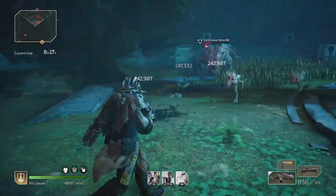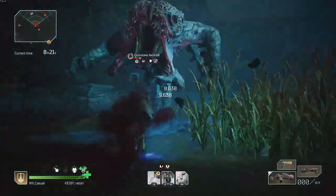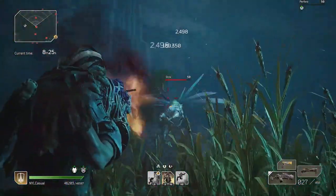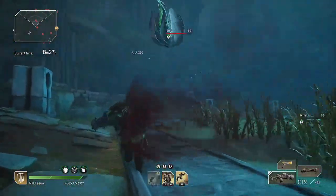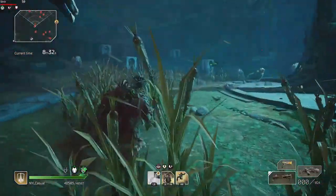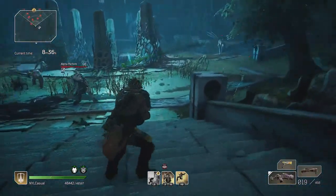Currently the pure tank builds are good options for the harder content, but it's definitely a slower option than DPS hybrid tanks. If you want to solo Eye of the Storm though, go for it — just don't try to speed run. Now if these Devastator builds don't tickle your fancy, check out this unique build which is a bloody good time. Until next time, Casual out.